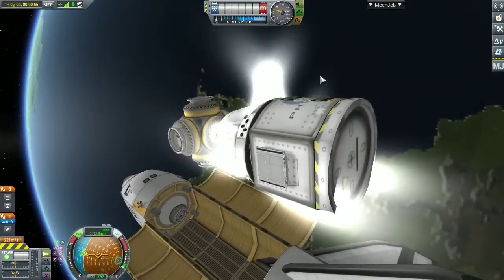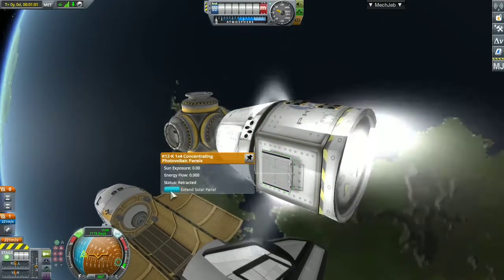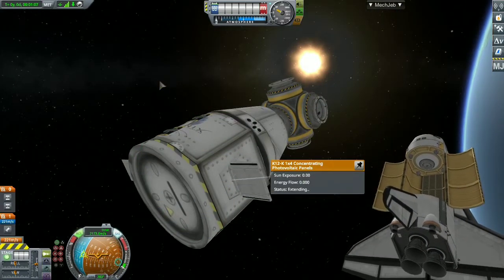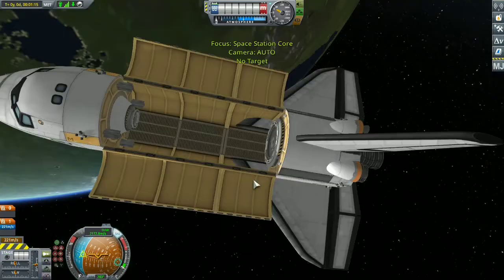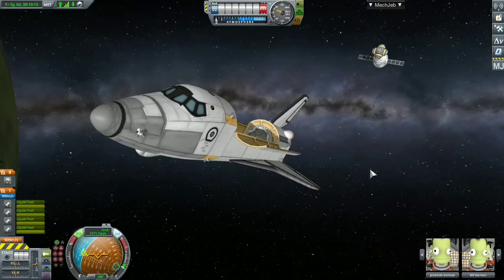We've successfully separated from the space shuttle and the station core is now drifting away. I extend the solar panels to make sure the solar power is working because there are only four batteries on the core. Now it's time to de-orbit the space shuttle.